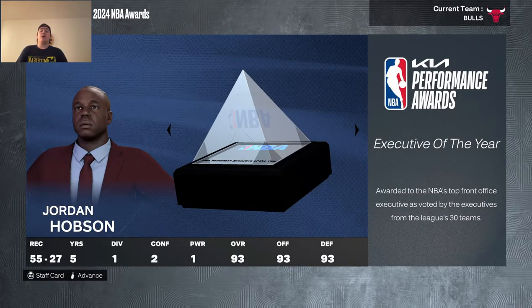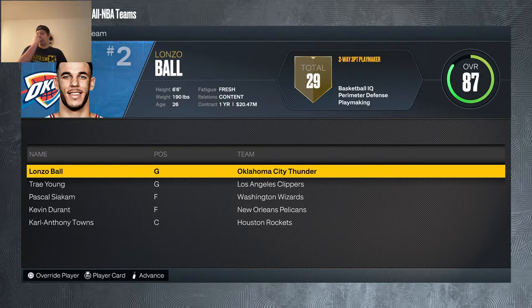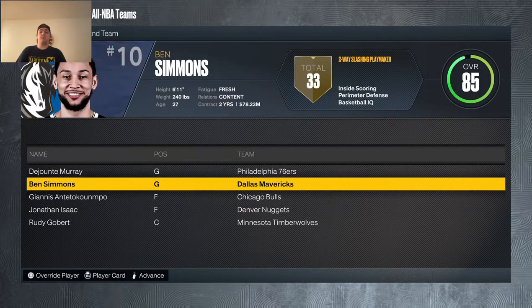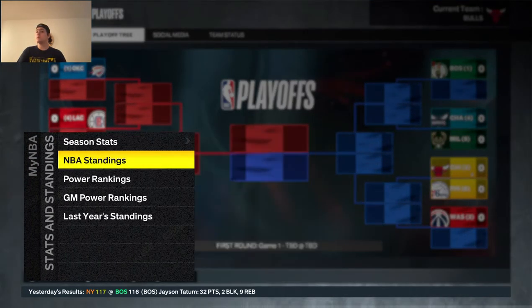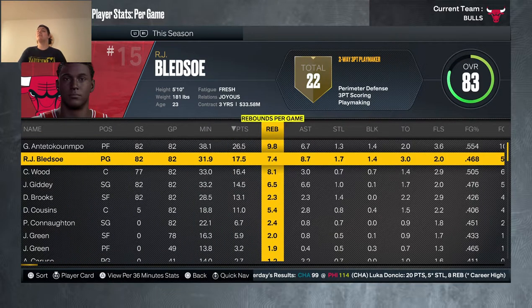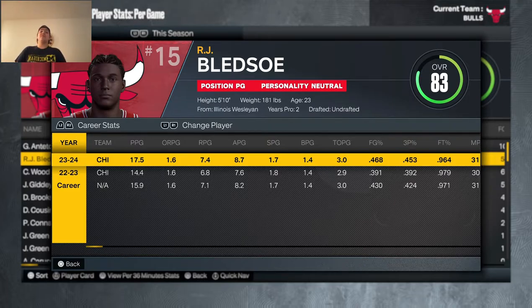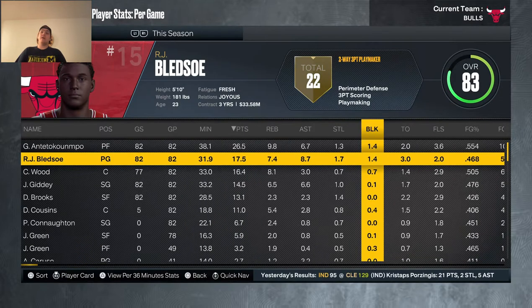The Mavs GM won Executive of the Year going 55-27. We did not make All-NBA First, Second, or Third Team but did make All-Defensive First Team. We ended up with the 3 seed at 48-34. RJ averaged 17.5 points, 7.5 rebounds, and 8.7 assists with 1.7 steals and 1.4 blocks — shooting 47% from the field and 45% from three, up significantly from 39% the prior year.